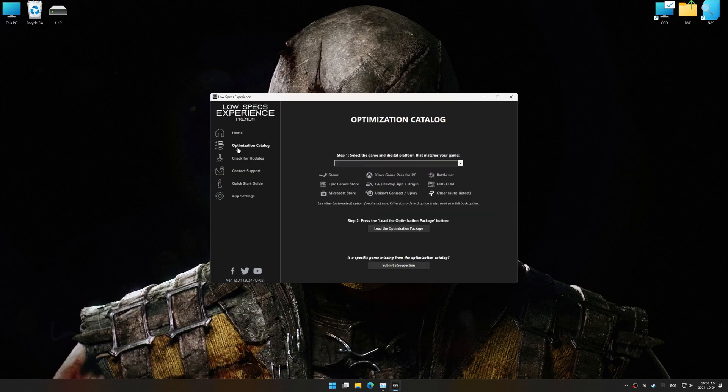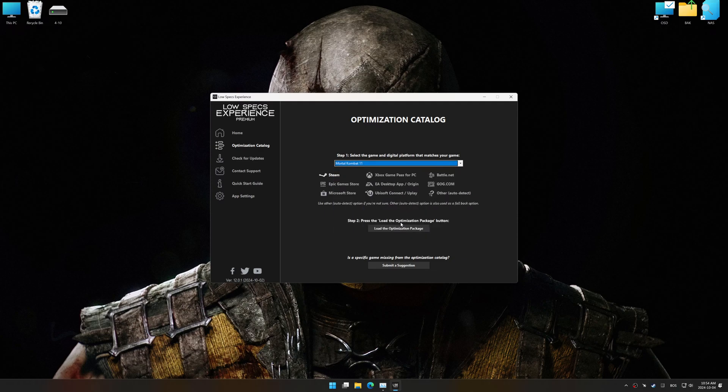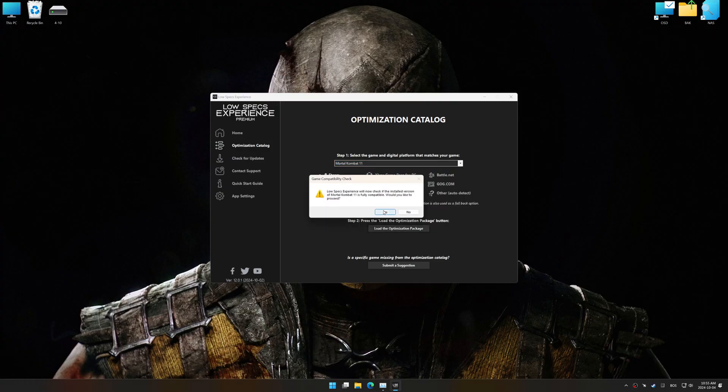Now, go to the optimization catalog, select the applicable digital platform, and select your game from the drop-down menu. Once done, press the Load the optimization package button.